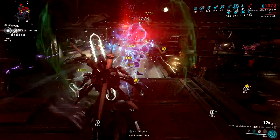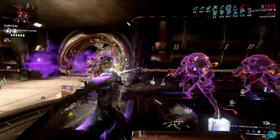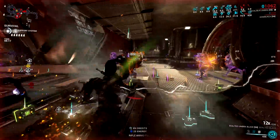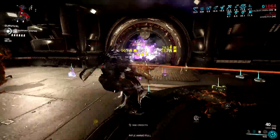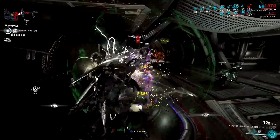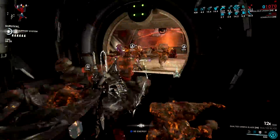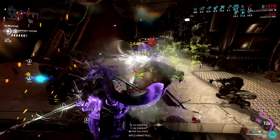And lastly, Excalibur's signature ability is Exalted Blade. Chromatic Blade was the most common build in the past, but now you can easily melt enemies with a Condition Overload setup and a primer gun on hand. Energy efficiency is not a problem either, because you can mod for efficiency and duration, and there are Arcanes that can replenish energy now — don't forget Arcane Energize.